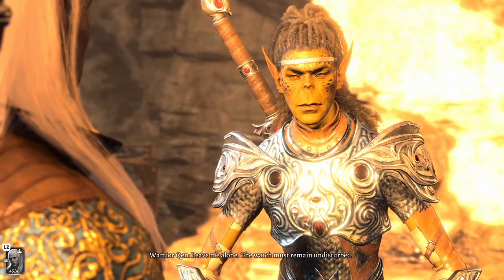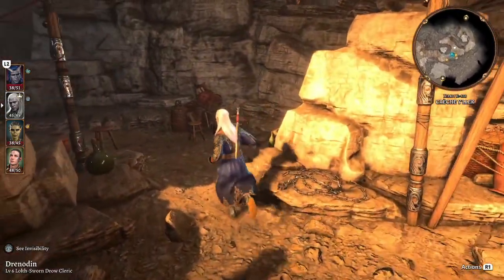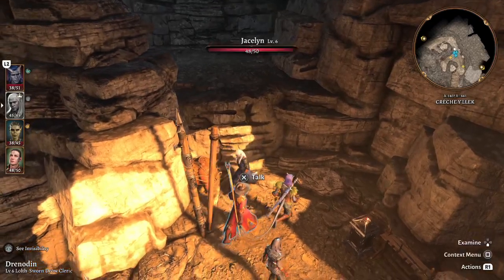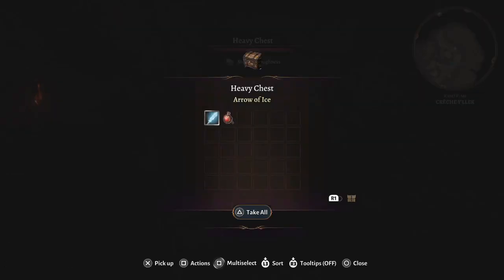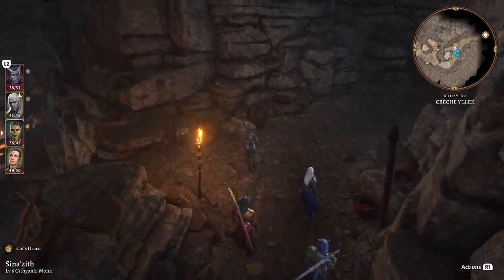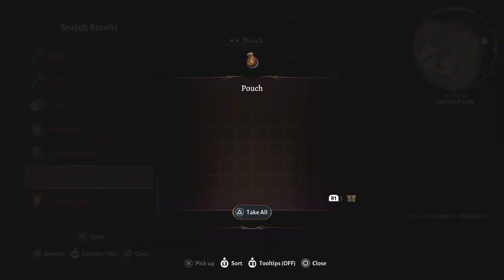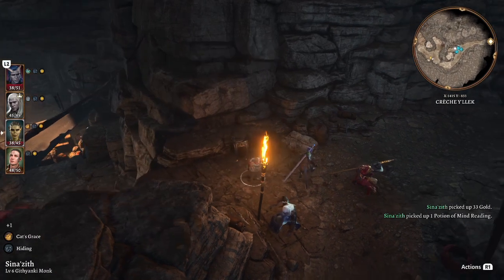Warrior Quen: Leave me alone, the watch must remain undisturbed. Very standoffish, but I understand, I guess. What do we have around here? Because I never explored this place before. Still breathing, despite everything. We are still breathing, you were right. So what do we have here? We'll take the short bow. Nothing in the pouch. We'll take that stuff - that's just a bed roll.